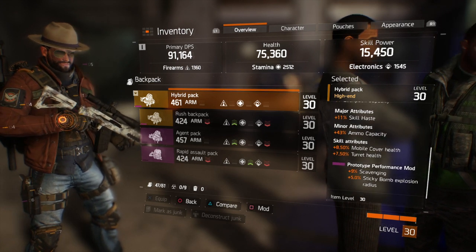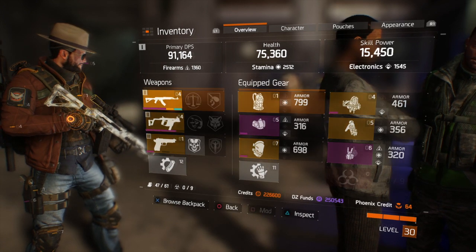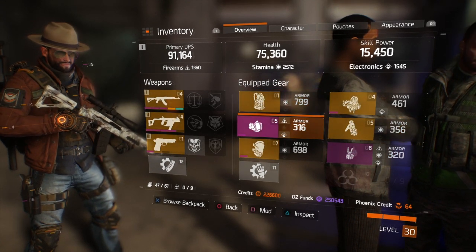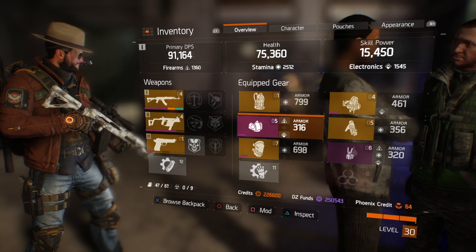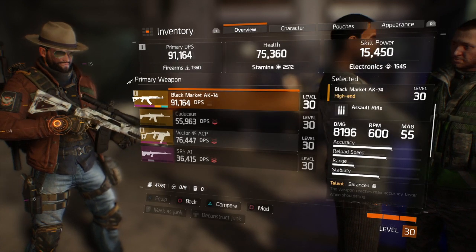Right now I'm just trying to get my scavenging up as high as I can. Once we go into challenge mode I'll be switching all this gear out to give me a little more DPS. I'm fine with 50,000 to 60,000 health as long as I have a bit more DPS.